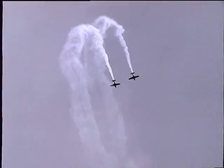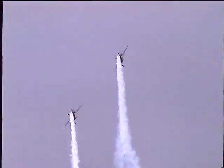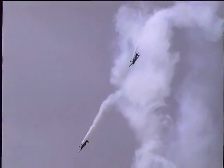Now there's a pair of loops to get themselves set up. They do a line-of-rest loop, and then as they come down, they've got to make sure they are excited. Both airplanes now straight up — they've got to get zero airspeed at exactly the same time on both airplanes, just as the airplane stops flying. Full left rudder.